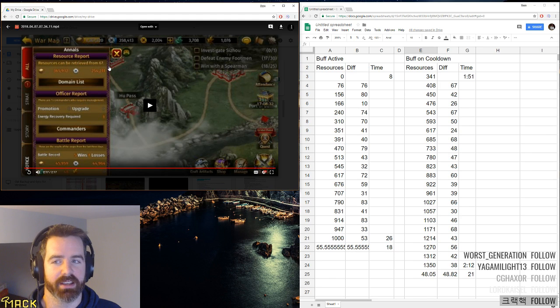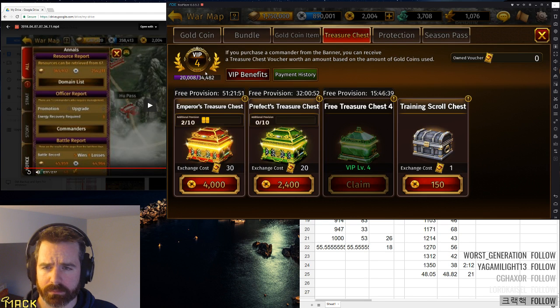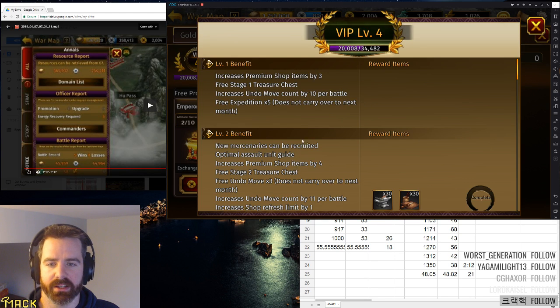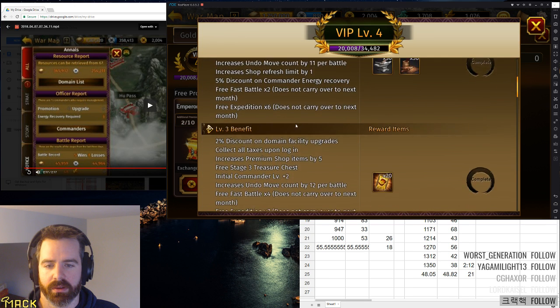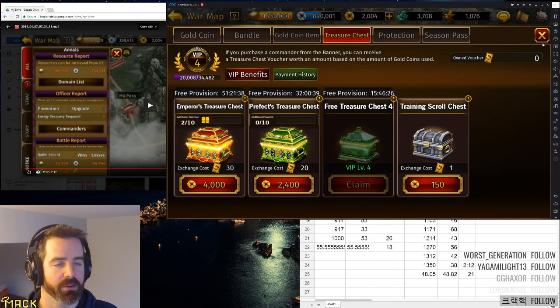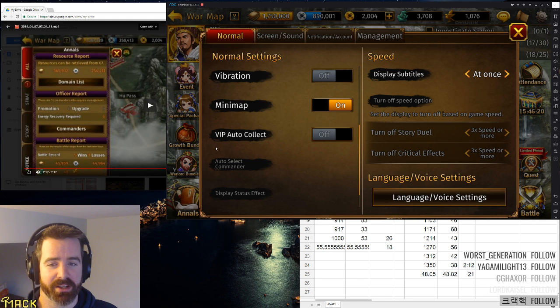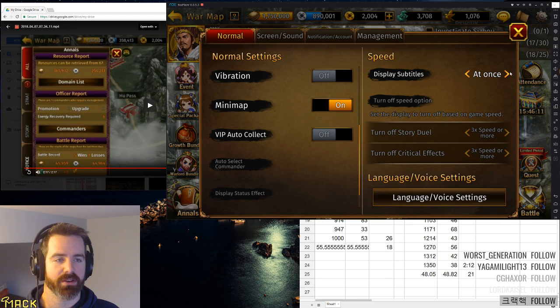You can keep collecting as long as your skill is still active, but don't collect after your cooldown is off. At a certain VIP level — starting at level 3 and above — you can get collect taxes upon login, and there are other tiers where it'll collect every hour or every couple of hours. You can activate that in settings. Because of this bug, you 100% do not want VIP autocollect to be on, because it just increases your chances of collecting at the wrong time when the buff's not active. So make sure you turn that off until they fix this bug.